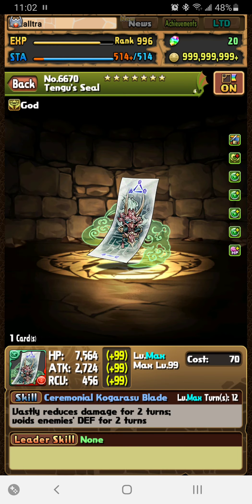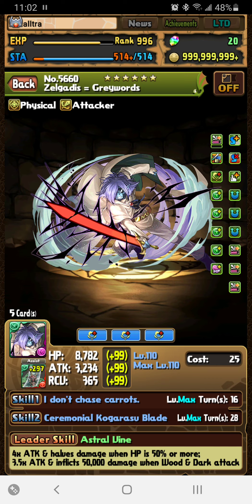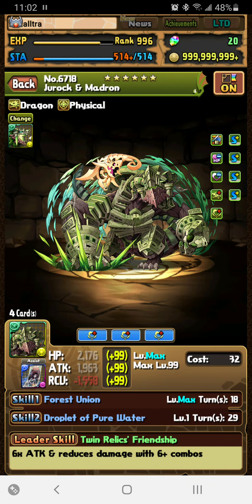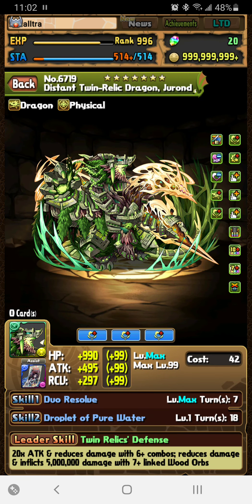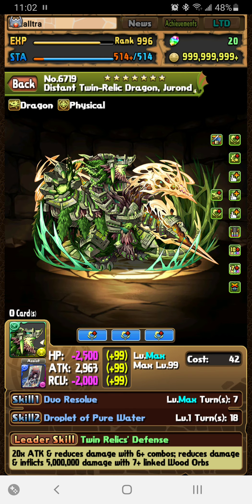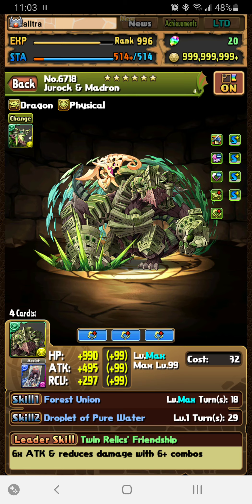Most of the killers you're going to find are healer killers. I noticed this card is really good — gives us a healer killer. Tengu is very good, I'd recommend putting it on him. Last but not least, Jurok and Madron turns into Juron — he's very good, gives us a bunch of time extend and, more importantly, 15 turns of extra skyfall. I'd recommend leveling him up — I think it's like 15 pieces to do it.